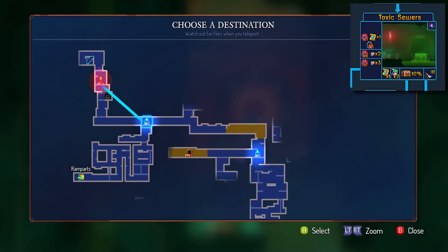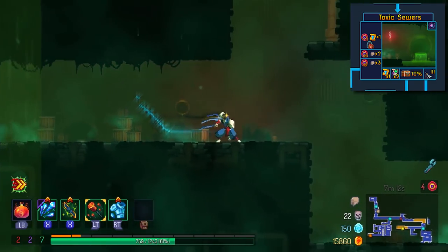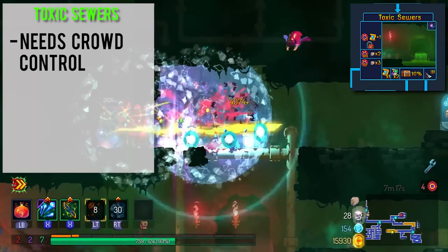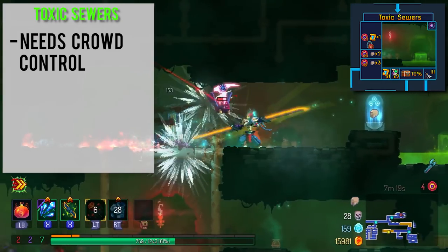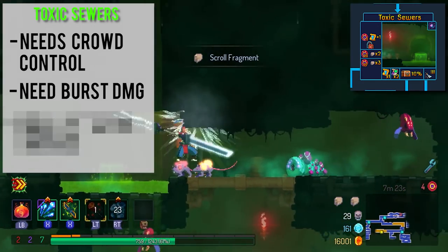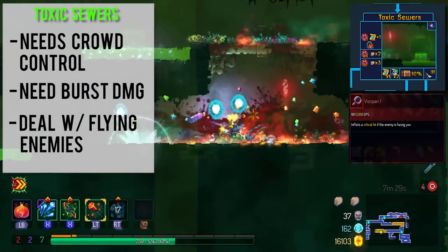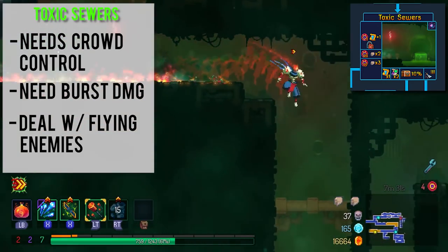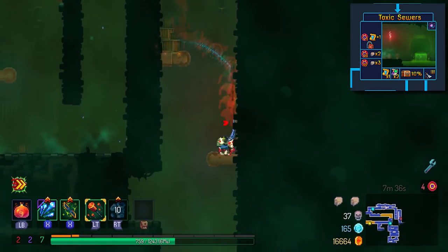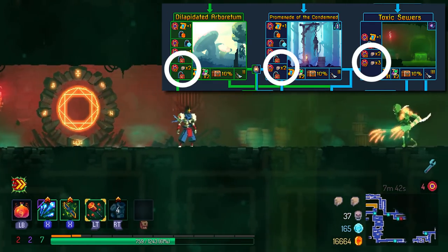Toxic Sewers: you have to deal with Buzz Cutters — flying enemies — enemies bursting out of the ground, and your weapon needs to have crowd control and be good in tight corridors. Do you have access to burst damage? Can you deal with flying enemies effectively? Something like the Torch or Vorpan will suffer quite a bit in this biome. Any bow without piercing shots doesn't work well unless you have a way to compensate, such as Lacerating Aura. On 3-4 BC, it's in your best interest to default to Toxic Sewers because they give one additional scroll fragment compared to the other two biomes.